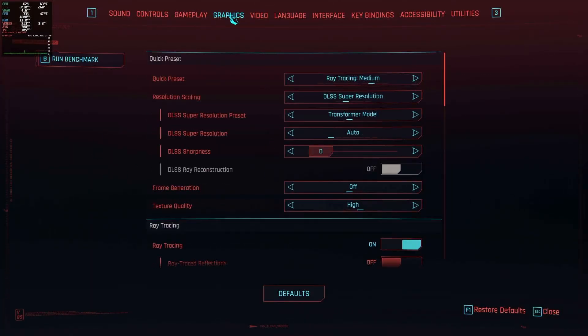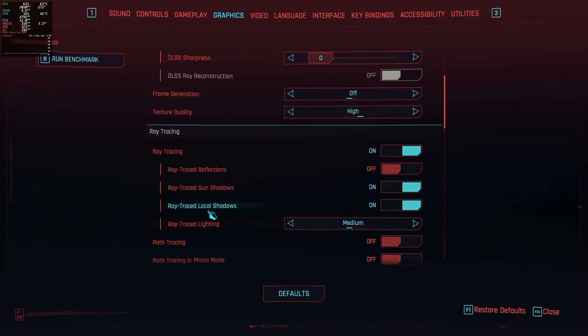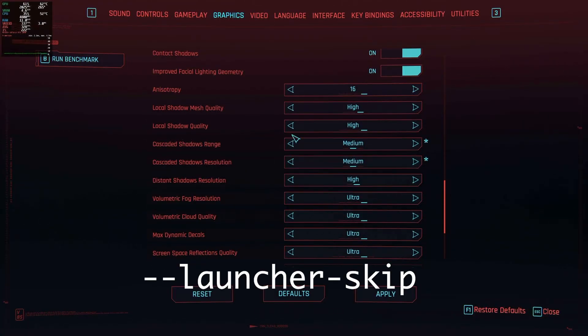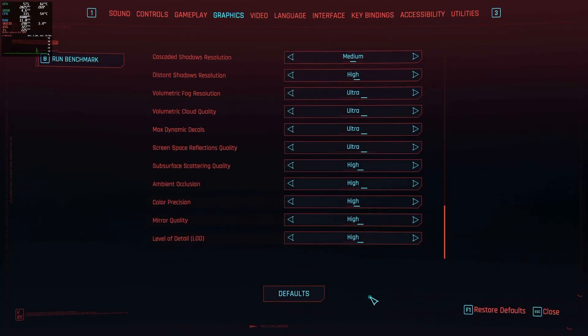The GOG launcher appears. This can be skipped with a launch argument: --launcher-skip, which I need to add to Cyberpunk and Witcher 3.